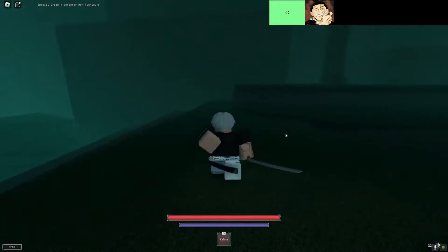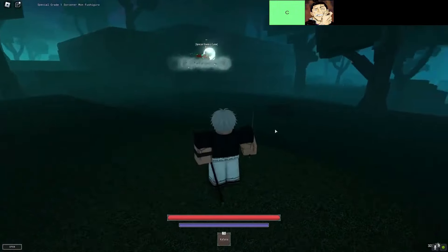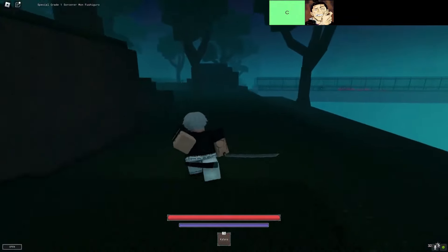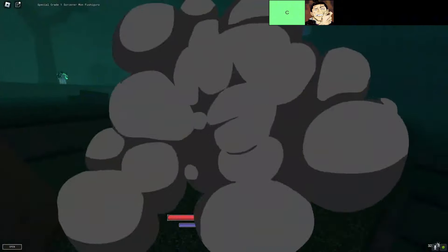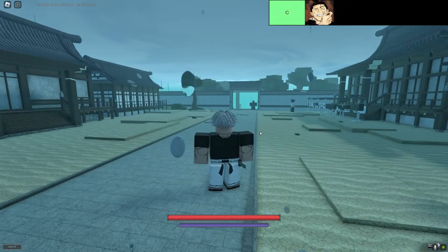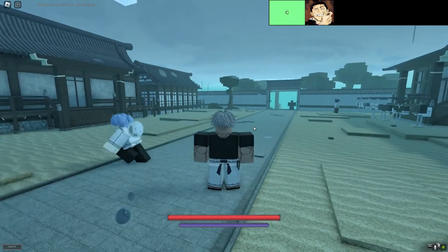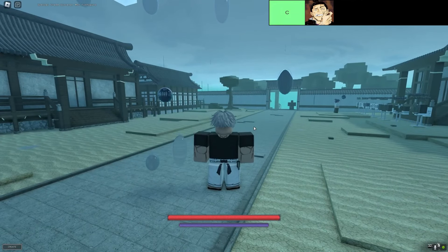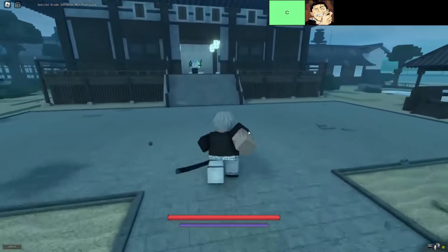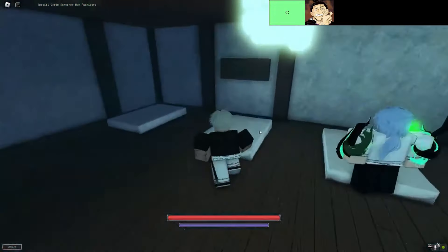First up, we have Boogie Woogie — Toda would not be proud. This cursed technique lets you swap places with another player, which sounds kind of cool, but it can be useful if you're playing with a squad. If you're running solo, this is by far the worst technique you can get. Imagine trying to get away from an enemy or trying to outmaneuver a boss, and all you can do is swap places. Not the most clutch move.